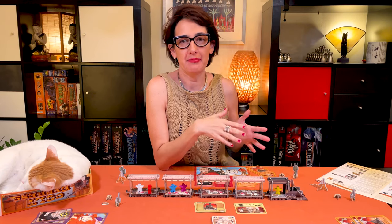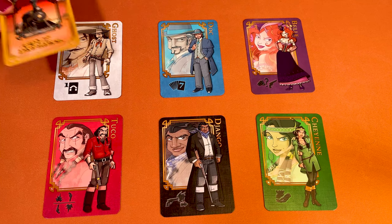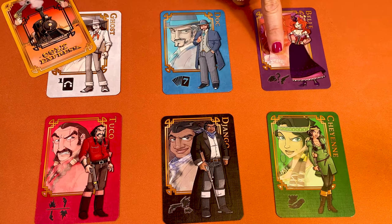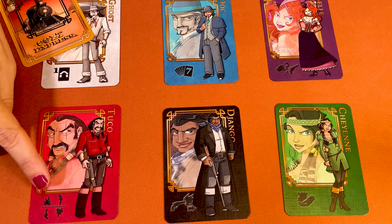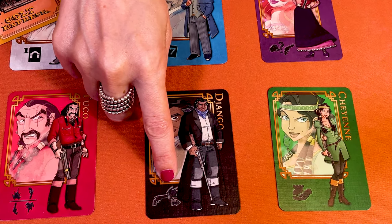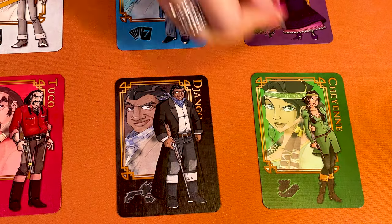Here's a recap of each player's special ability. Ghost can play his first card of the round face down. Doc draws seven cards instead of six at the beginning of the round. Belle cannot get shot or punched if there's another player with her. Tuco is the only player who can shoot up or down. When Django shoots, the target gets pushed one space in the same direction. Cheyenne can pick up loot immediately after punching if it's a purse.